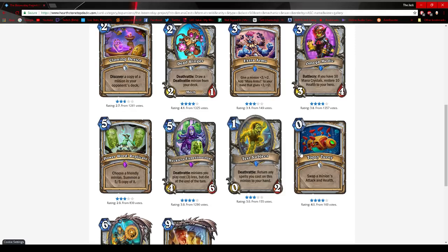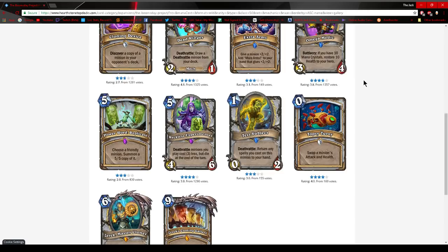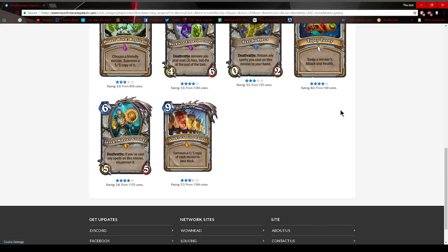Topsy Turvy swaps a minion's attack and health — this might actually see play because it's a cheaper Inner Fire. Combo Priest has existed for a while and floats back up every once in a while. It can also be used offensively against opponent's minions to reduce their health, so it will see play.